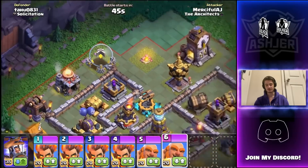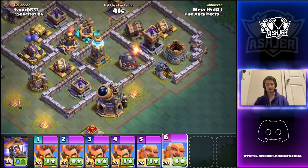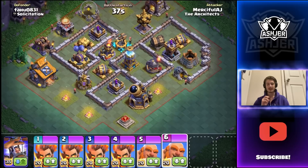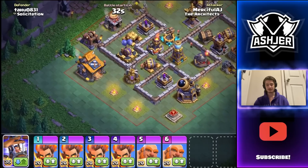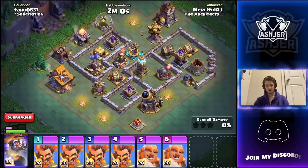Look at the clock tower, look at the elixir storage, and look at this gold storage — I can put electrofire wizards on the laboratory too. There is so much value I can get here. I can put them on each of these high HP buildings and that's exactly what I'm going to do. I'll probably start my battle copter around here somewhere — let me see where it would be best. Yeah, by the builder hall — then we're going to put everything in.